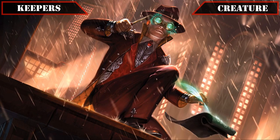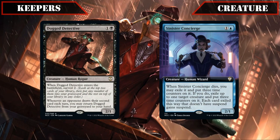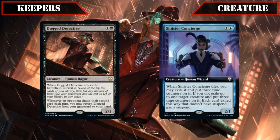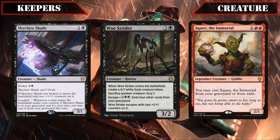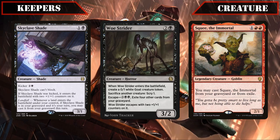Starting off with our kept creatures first, the new entries Dogged Detective and Sinister Concierge both get to keep their spots, as their two power and ability to recur and replay themselves make them perfect sacrifices for Anhelo, while the card selection and temporary removal each provides a solid upside as well. We'll also be keeping Skyclave Shade, Woe Strider, and Squee the Immortal for the same reason, since they can all cast themselves back from our graveyard fairly easily, with Woe Strider even serving as additional card selection as well if we have bodies to spare, to ensure Anhelo has plenty of self-reanimating bodies to help fuel his spell duplication.